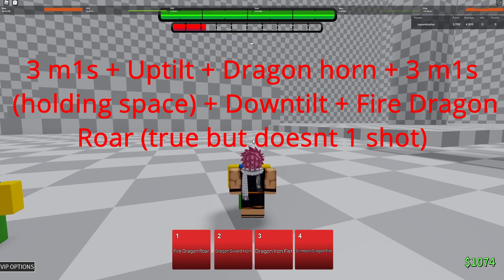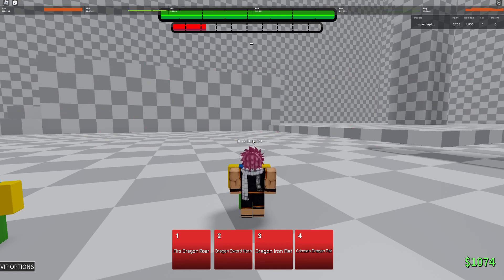I tested it out with dragon sword horn mixed with dragon iron fist, crimson dragon fist, and fire dragon roar. Crimson dragon fist and fire dragon roar are both tied, but fire dragon roar does a bit more if you do the combo right. You can also do the same thing with crimson dragon fist and get pretty much the same results.